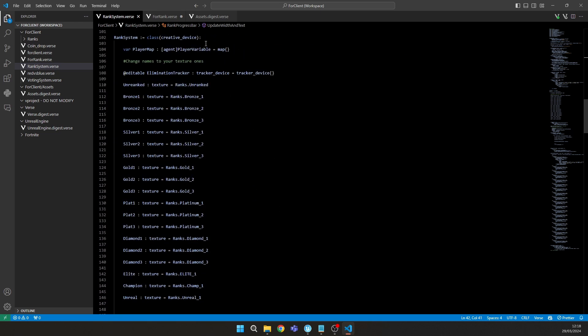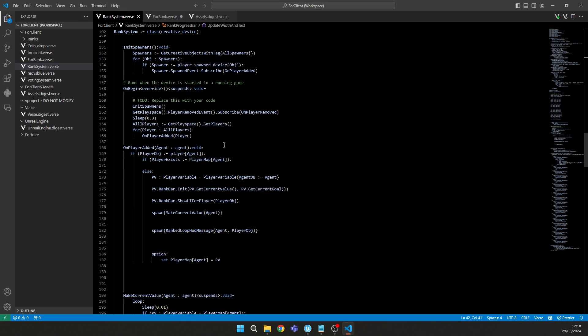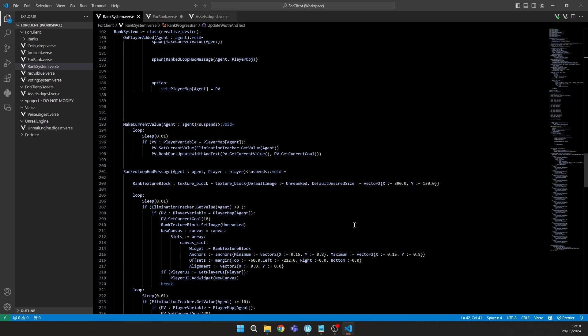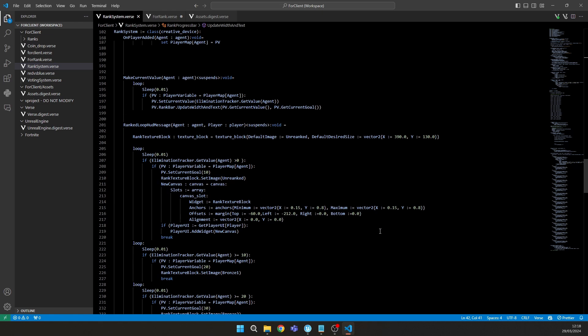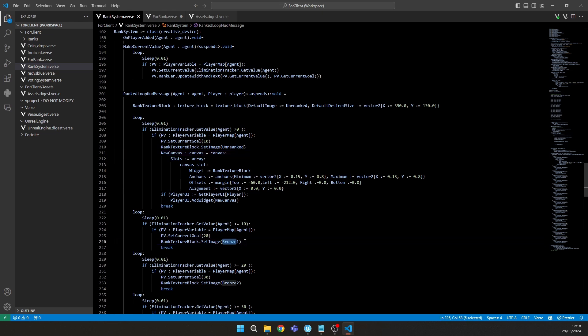Here we have the textures, the elimination tracker, and the spawners. The function 'play function on player added' checks how many kills the player has — this supports multiple rounds, since if you die the kills are saved thanks to the Save Point device. It checks current kills and how many are needed for the next rank. At zero kills it shows 'Unranked'.